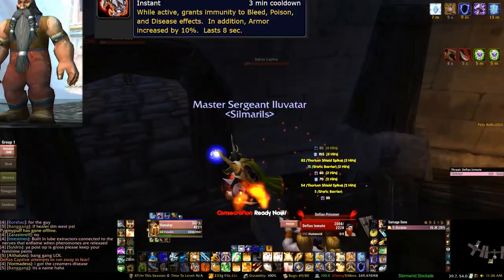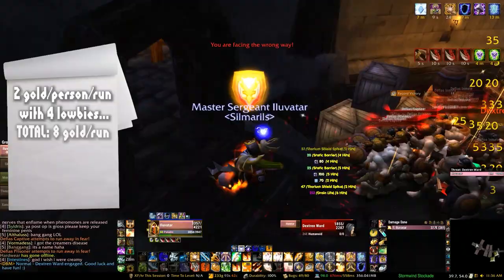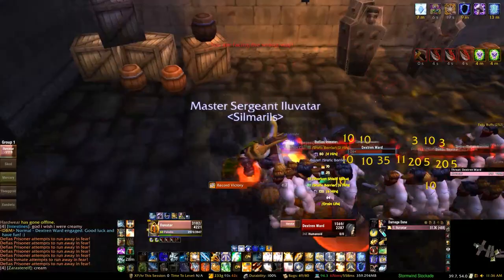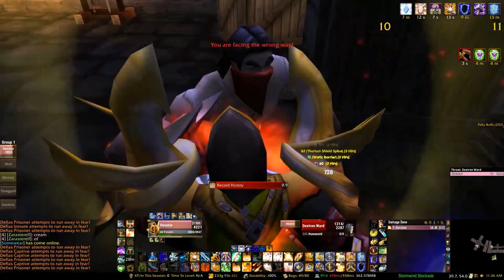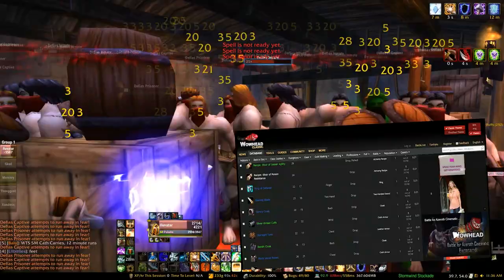Now if we're talking gold, to start you'll typically see people running through Stockades at a cost of two gold per person per run. So for each group — unless you're making it free for a friend — you're going to be making eight gold per run from just the players that need the help. On top of that, one of my methods is to have the players stay at the entrance. They'll get all the XP they need while you loot everything for yourself. They still get a share of the silver dropped from mobs — about 50 silver per run — which builds up their income a little more.